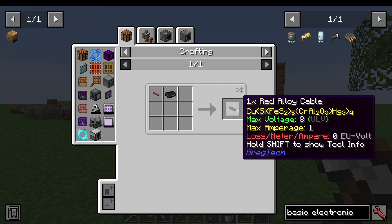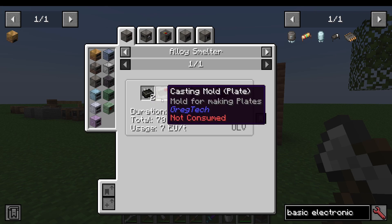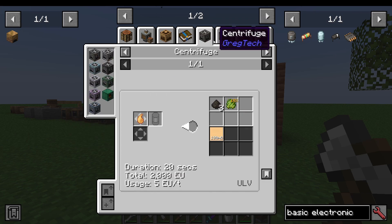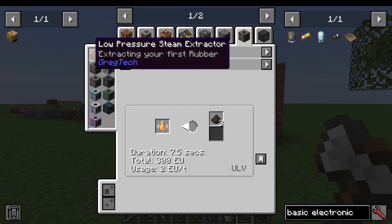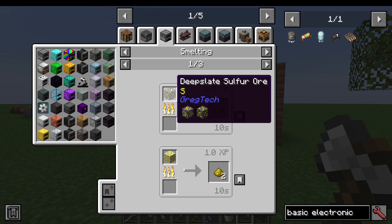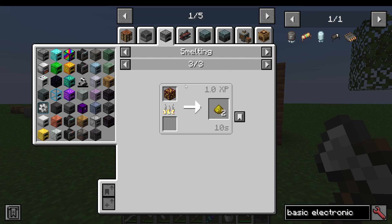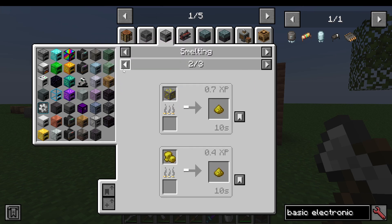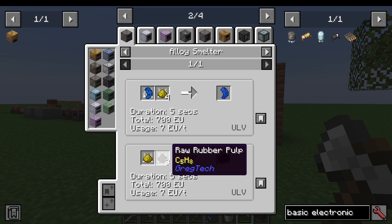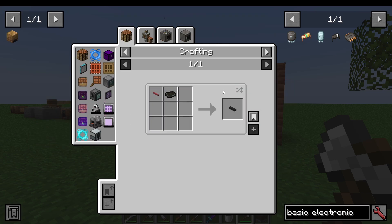Once we enter LV, I'll explain in those videos how to handle the voltages. The last thing you need here is rubber sheets, which you make from a rubber ingot using another casting mold. Rubber ingots are made in the alloy smelter with raw rubber pulp, and the pulp is made in a steam extractor from your resin. You also need sulfur dust — I thought it was only in the nether you could get sulfur ore, but it looks like I'm wrong. It may depend on your mod pack anyway. You put the sulfur dust with your raw rubber pulp to get your rubber ingots, which you turn into rubber sheets with a mold, and then you can make your red alloy cable.